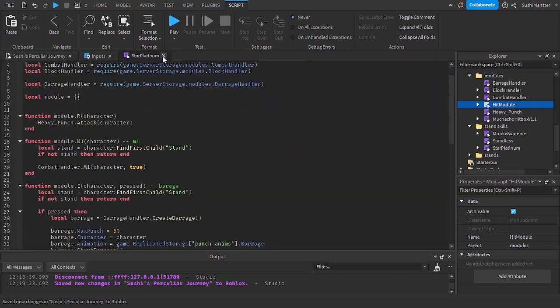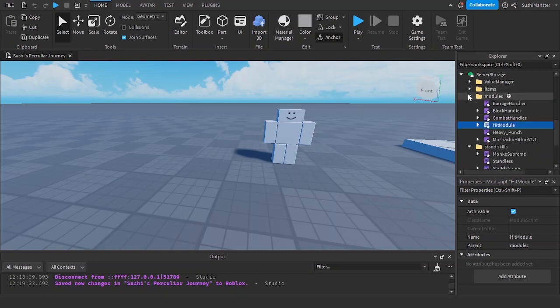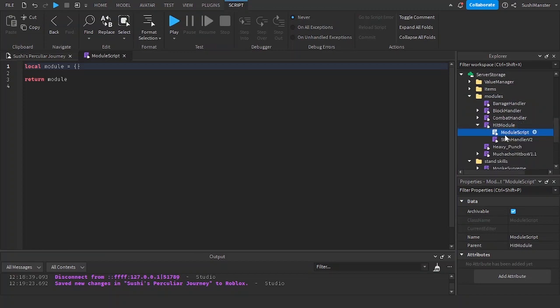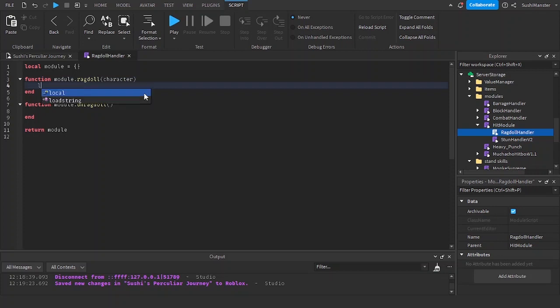Alright, now it's time to make the ragdoll. In modules I'm going to be making a new module, put it in the hit module, and rename it to 'ragdoll handler.' I'll make a function called module.ragdoll and another function called unragdoll.